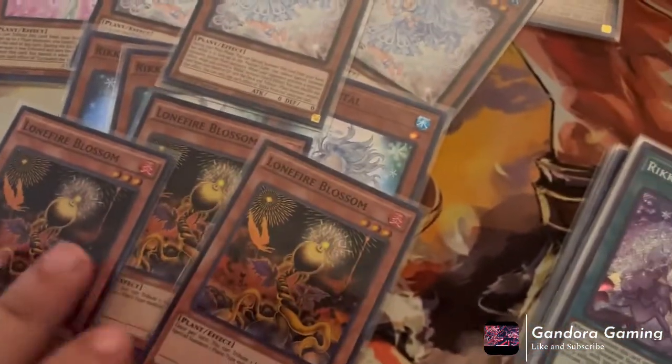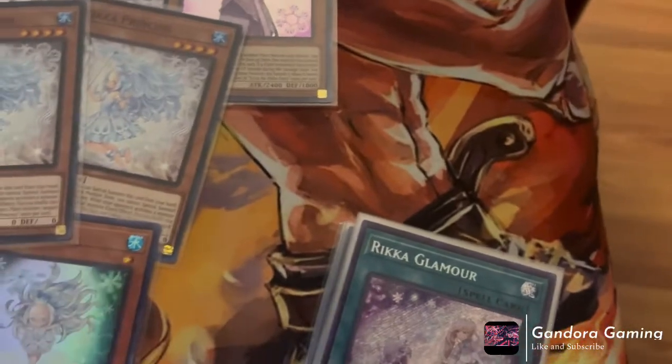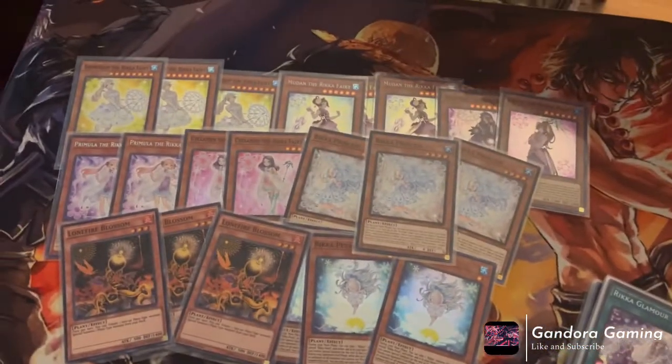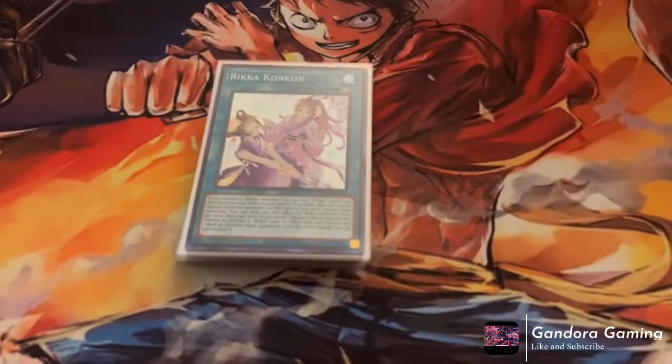For our last plant monster and last monster in general, we play three Lonefire Blossom, because Lonefire is Lonefire — it gets you into any of the plants you need at that time. Let me put this all together to show you what they all look like. That is it for the monster lineup.